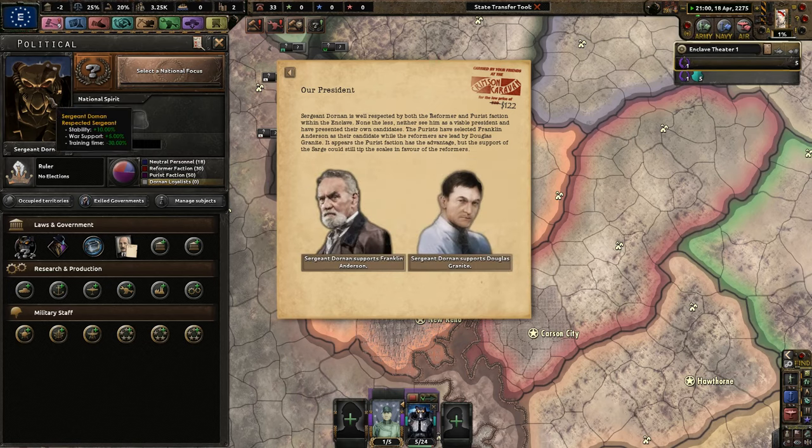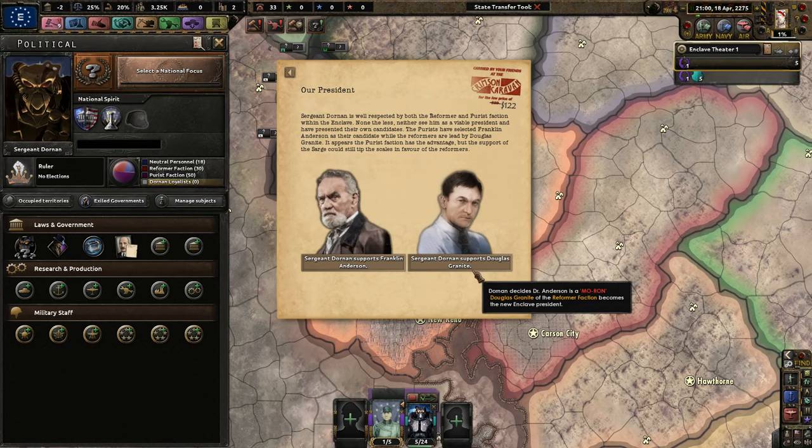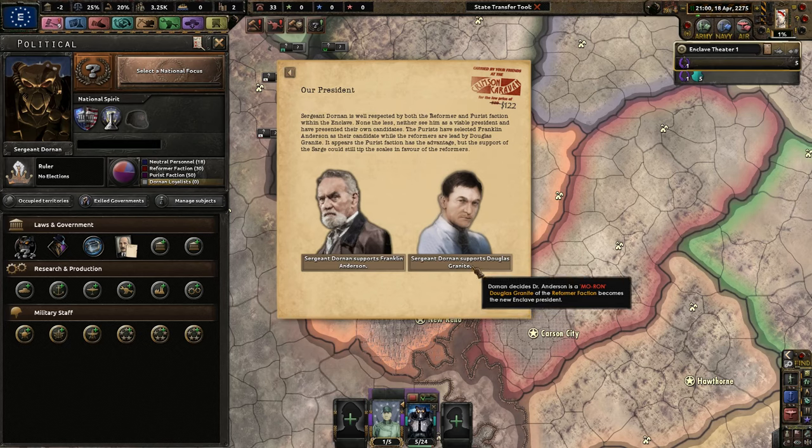Sergeant Dornan is well respected by both the reformer and purist factions within the Enclave, but neither sees him as a viable president. The purists have selected Franklin Anderson as their candidate, while the reformers are led by Douglas Granite. The purist faction has the advantage, but the support of the Sarge could tip the scales in favor of the reformers. I really want to reform the United States of America, so I'm going to go with Douglas Granite — and Dornan decides that Dr. Anderson is a moron.